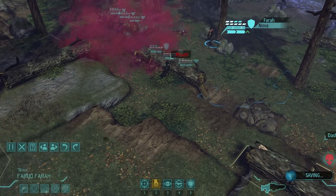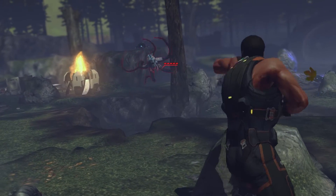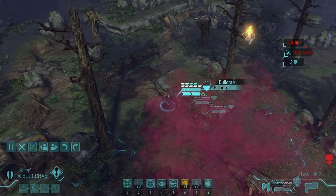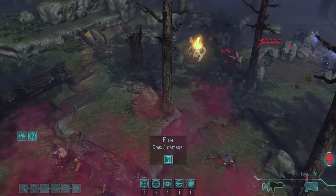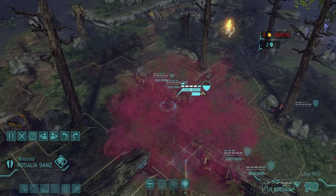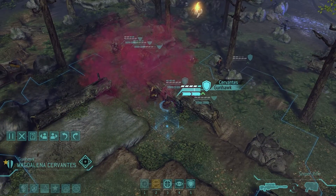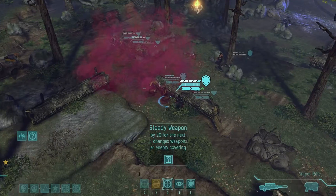We've got a 97% chance of killing the thing — who could use a kill? Our infantry could use a kill — go for it. We've got two meld out of this, and we've killed three pods: floaters, squiddies, and drones so far.